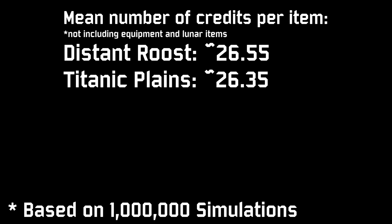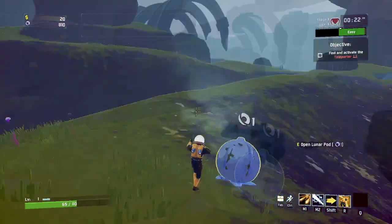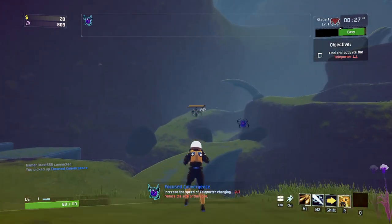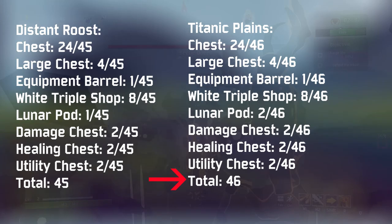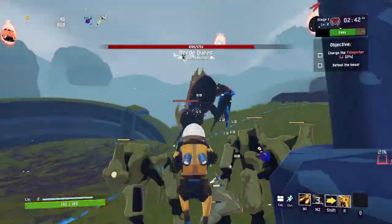Doing the math, this should reduce the item rate per credit spent on Roost by about 3%, but when we look at the actual numbers it's only around 1%. The reason? Lunar Pods on Plains actually have their weight doubled in the chest subcategory. More chances for pods means fewer chances for chests, which just about offsets the shrine advantage for Roost — but hey, having more Lunar Pods can be pretty cool. So doing all of this, you might conclude Planes has about 1% more items — but that's wrong.